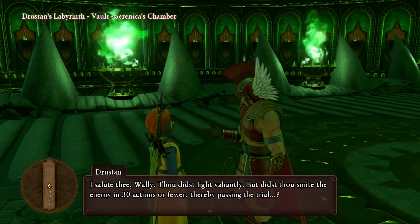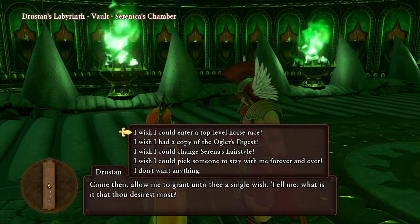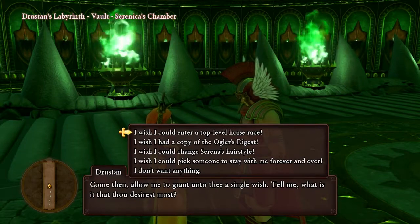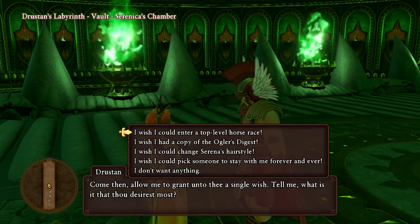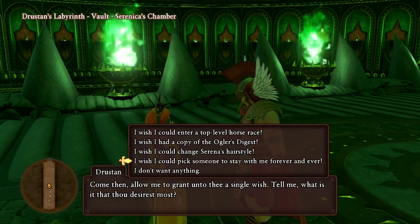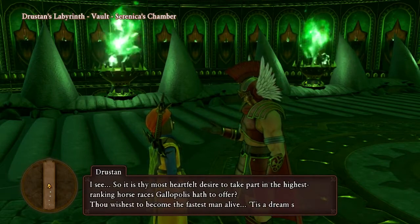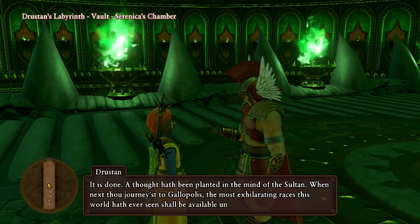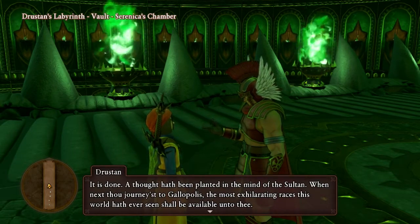Drustin: 'I salute thee, Wally — thou didst fight valiantly. Didst thou smite the enemy in 30 actions, thereby passing the trial?' We did it in 23! 'Thou hast overcome the trial. Allow me to grant into you a single wish — tell me what is it thou desires the most.' Like last time we were given options to pick things we wanted; I picked a weapon last time. I want to do a top-level horse race — or maybe change Serena's hairstyle; I really liked it when it was shorter. But I'll go for entering a top-level horse race. Drustin: 'Such voice fantasies do warm my ancient heart — I shall grant thy wish. When next thou journeys to Gallopolis, the most exhilarating races shall be available unto thee.'